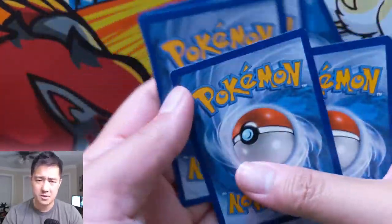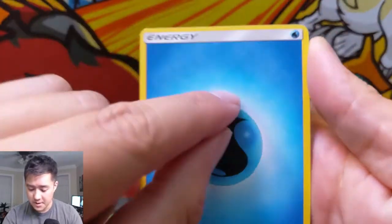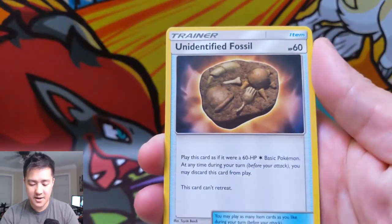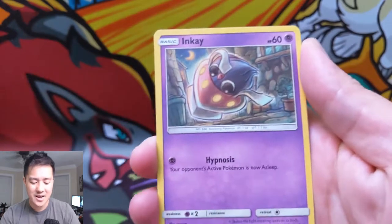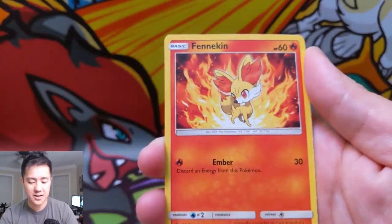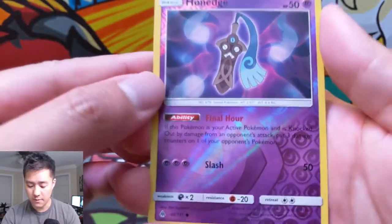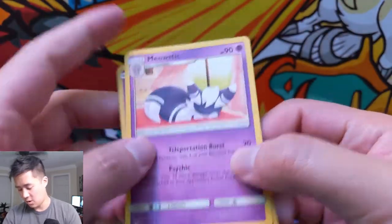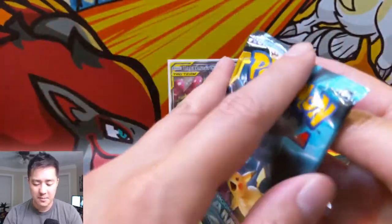On to Forbidden Light — I'm assuming this is the one with Mysterious Treasure. Super off-centered again — what's going on here? We got Araquanid, Unidentified Fossil, Dedenne — weird art — Incineroar, pretty useful with Malamar for energy acceleration, a Fennekin, Heliolisk, Honedge for the reverse, and then a Meowstic for a regular rare.